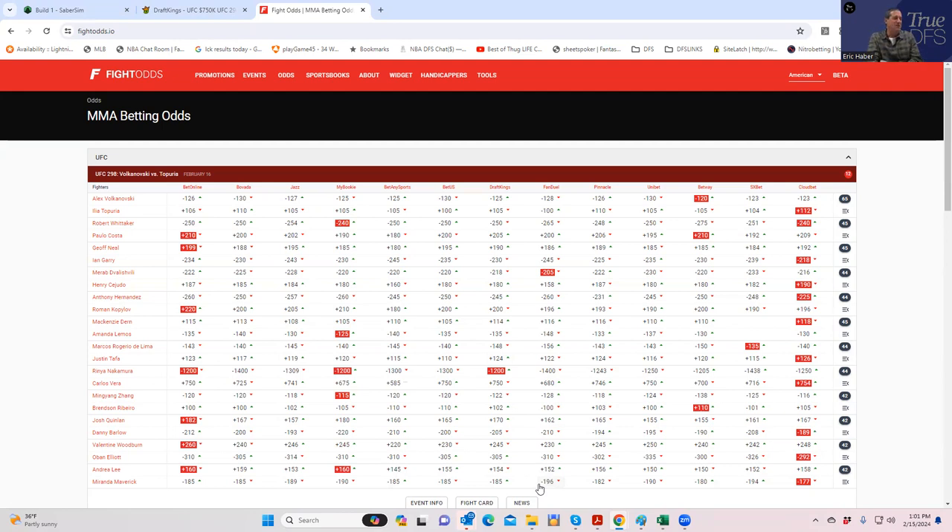The lineup construction video is probably going to drop Saturday morning. There's an incredible difference between knowing who the good plays are and knowing how to put them together to win big money. You can have the good plays right in your pocket and still end up duping with 75 guys. You want lineups that are unique — a one-tenth chance is better than one that's duped 30 times over.